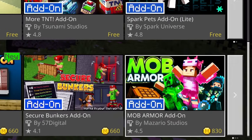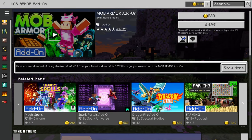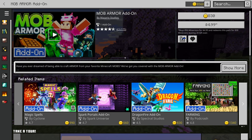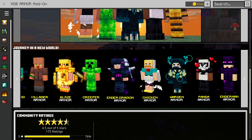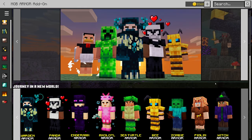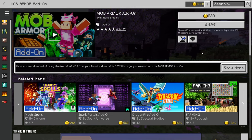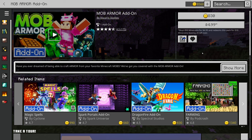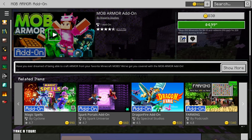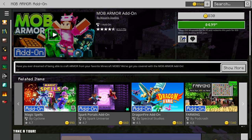The one we're going to be looking at today is Mob Armor. I showed this to my daughter and she thought it was pretty cool. Basically, it looks like you can get armor themed around a lot of different mobs in the game. You can see many of them in the showcase area of the pack. Those armors will give different abilities to you depending on what type of ability that mob would particularly have. We're going to go ahead and purchase this — it is 830 Minecoins, so $4.99. I'm curious to see: do we feel like it's worth the $5 purchase?